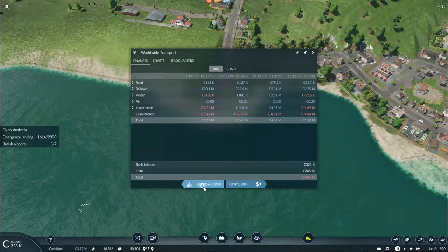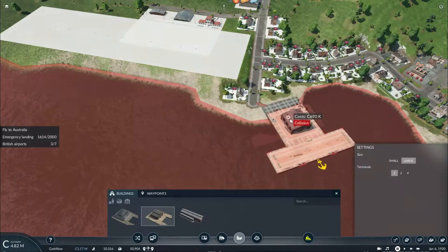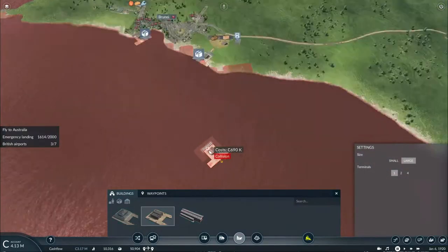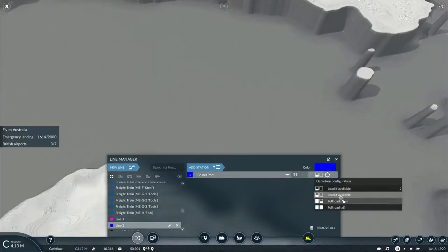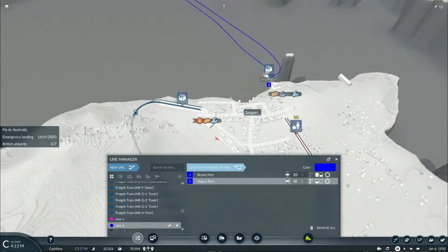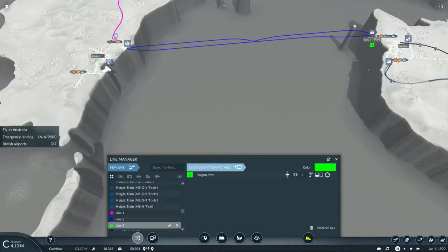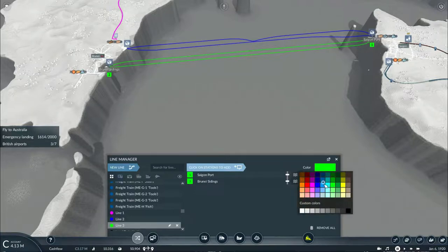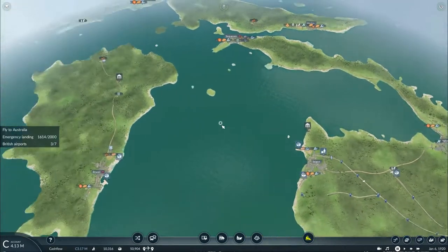I guess I'll have to borrow some more money. With that done, we'll need to set up another route — we'll pick up loads of lumber from the harbor in Bruneo and deliver it to Saigon, unloading only there. Then we'll set up another route to pick up loads of tools and deliver them down to the dockside in Bruneo.